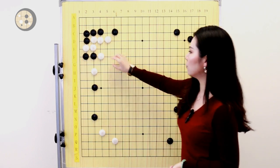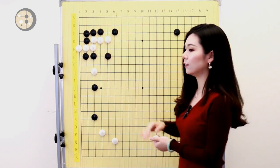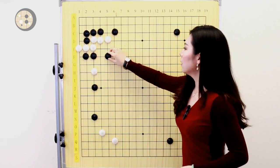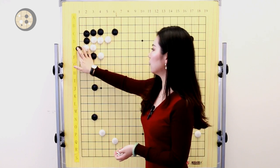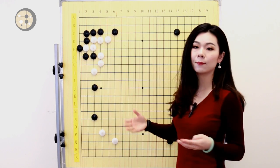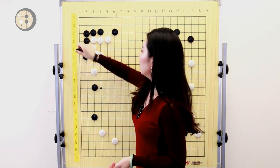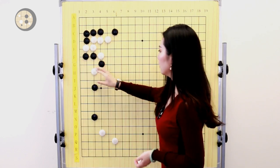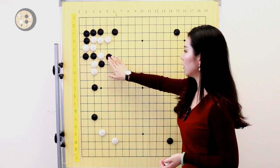In the actual game, white played here because white was thinking: if white descends here, then black can jump out. Because of this exchange, black is able to separate the two groups. So white decided to cap on the top. White was hoping black would connect underneath and then white connects back and pulls the stone back. But what white misread is that black has a hane here — that's also sente. After that exchange, instead of atari on the top...